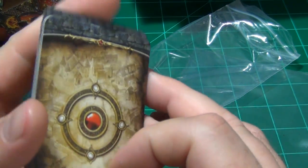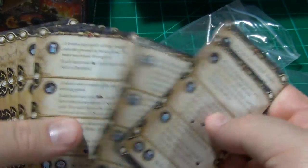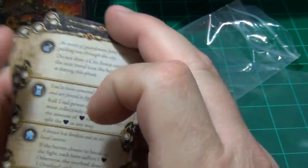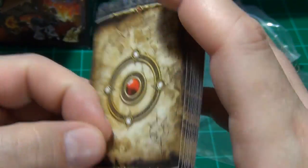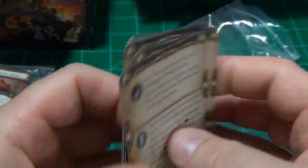These are the city event cards and you're going to get ten of these. They give you the different occurrences that are going to happen in the city, depending on how it matches up with symbols.